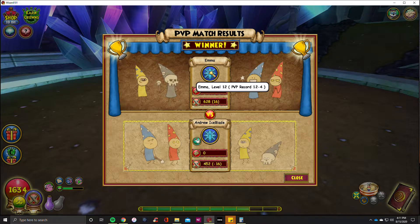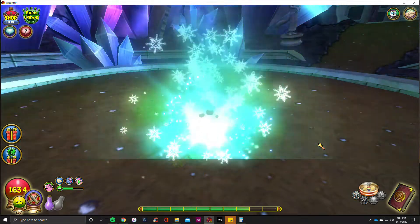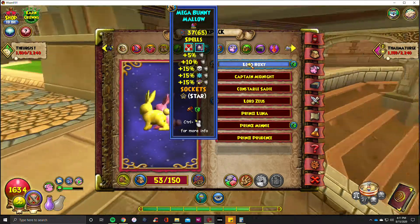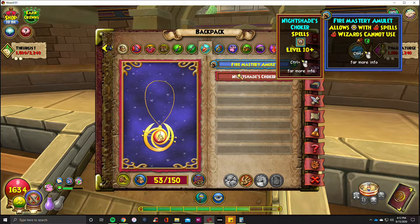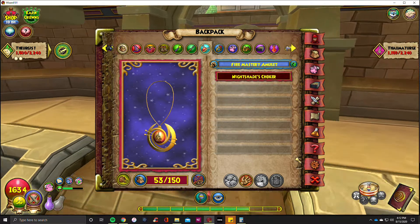Oh wait, I'm 12 and 3 — I don't know why I said 15. Let me show you the pet that I have here. So that's the ward pet that I'm using right now. I also have this — the duelist blade. Everything else pretty much stayed the same except for the mastery, instead of having the choker of nightshade. And I will see you guys in the next episode.